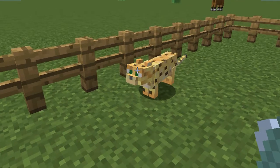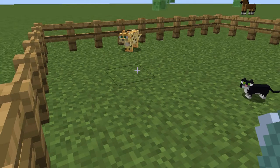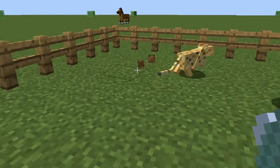So, find an ocelot, you just go up to them. You need like 10 fish, that should be sufficient, maybe 11. But you can't make too swift movements, because if you give them a fish and that's not enough, then you're going to have to get more fish.